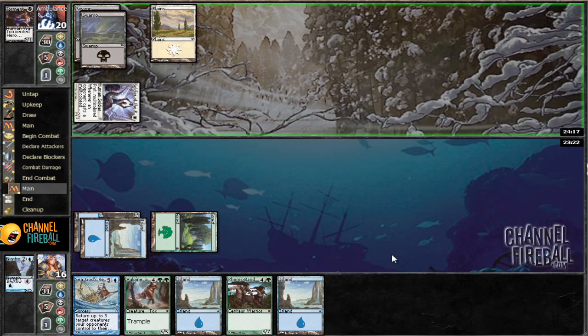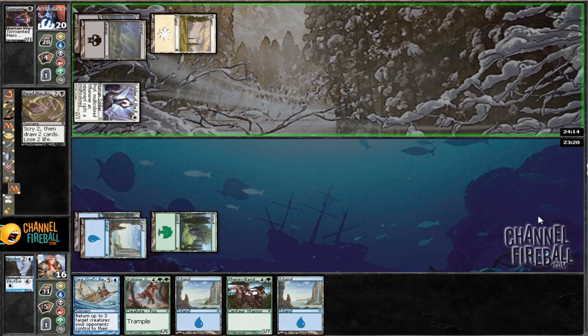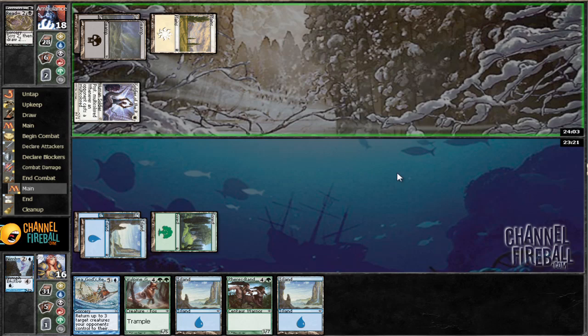We'll just step in front, take some damage, and see if he followed it up with a three-drop — hopefully not. He played Reading the Bones, which means he is not putting more pressure on the board, and that gives us a bit of time to breathe. We'll play our land and pass the turn since we've drawn an uncastable six-mana spell. He went bottom-bottom, so that's good for us.